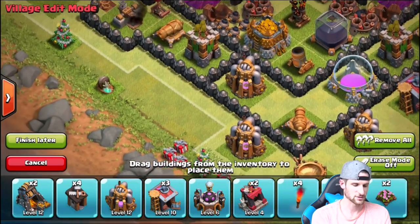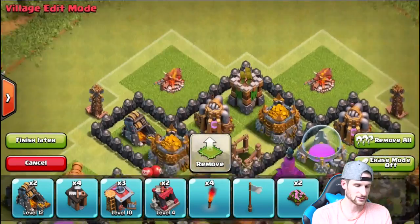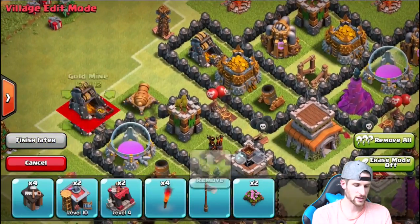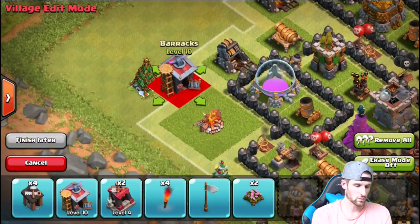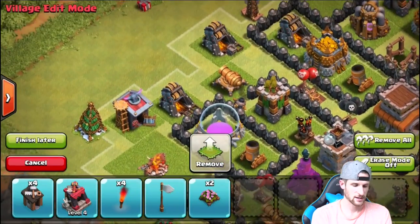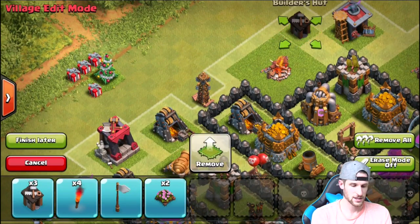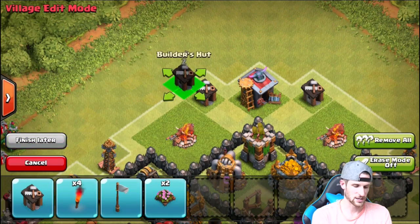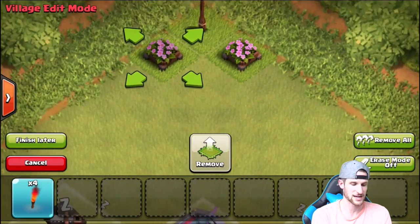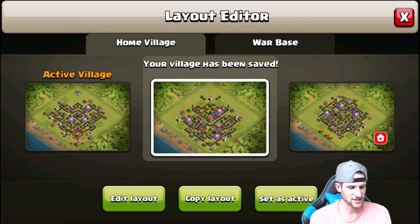We'll throw in more barracks around the base — a barrack right here, a barrack here, a dark barrack there, and another dark barrack right there. Then we'll go ahead and do a couple of builder huts up towards the top as well. And of course we've got the surrender flag — hey, if you don't want to attack my base, you don't have to! We'll throw all those little decorations in there and then save it.